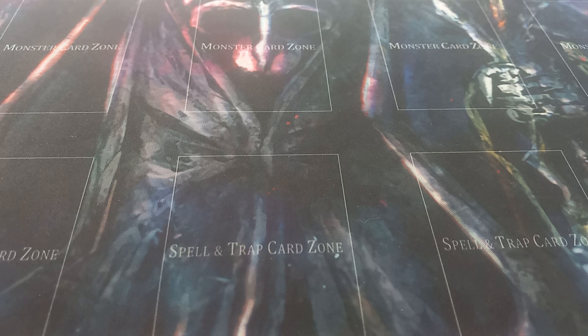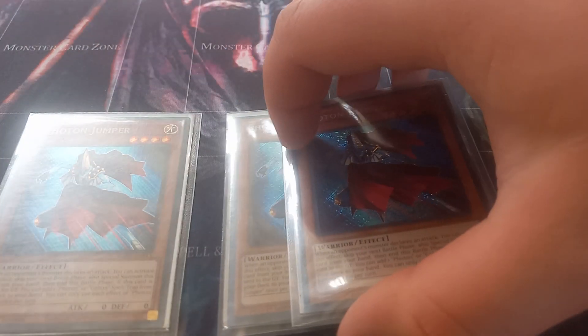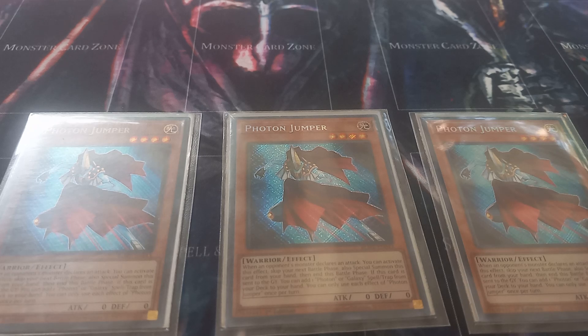Starting with the monsters, I play three copies of Photon Jumper. Jumper is essentially a Battle Fader that you can summon when an attack is declared on a monster, skipping your own battle phase or skipping your next battle phase. The main thing with this card is if it's sent to the graveyard, you add a Galaxy or Photon spell or trap from your deck to your hand.